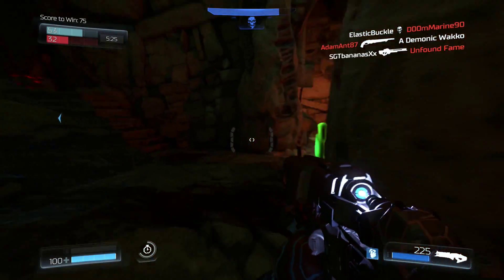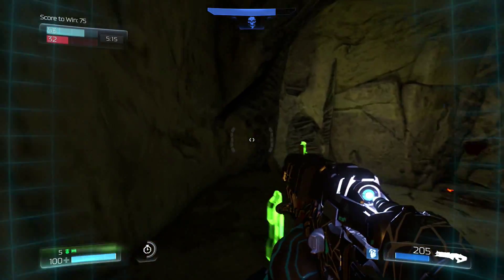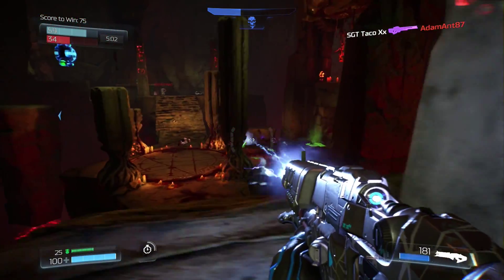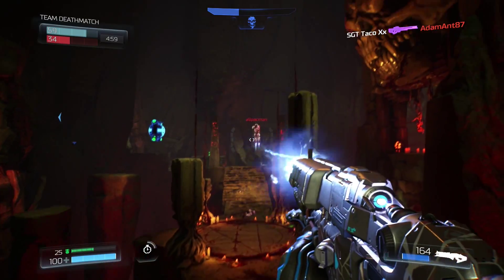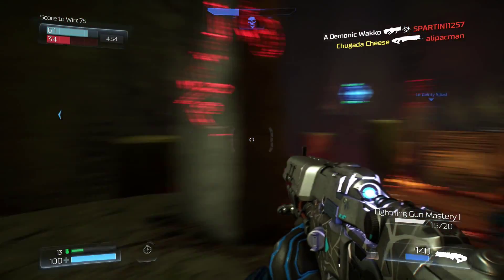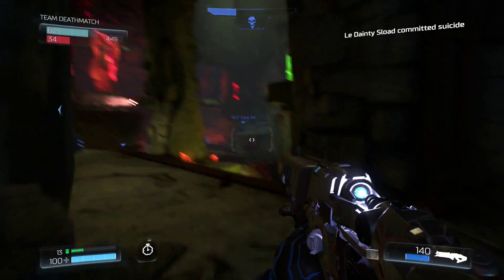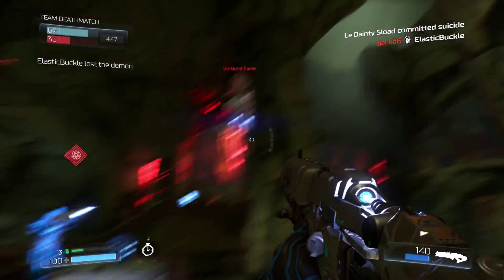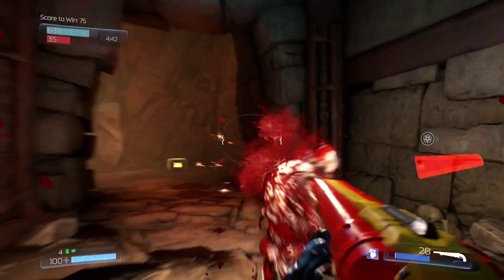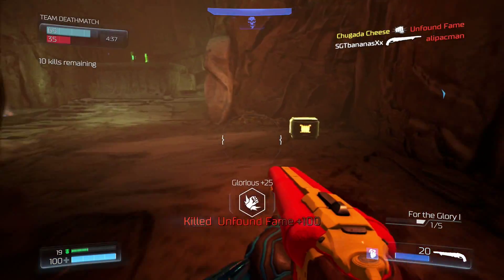There's some armor right here, let's grab that. That person got wrecked. Let's grab this armor. There's definitely a big damage buff — I can't speak English. Demon slain. Get wrecked.